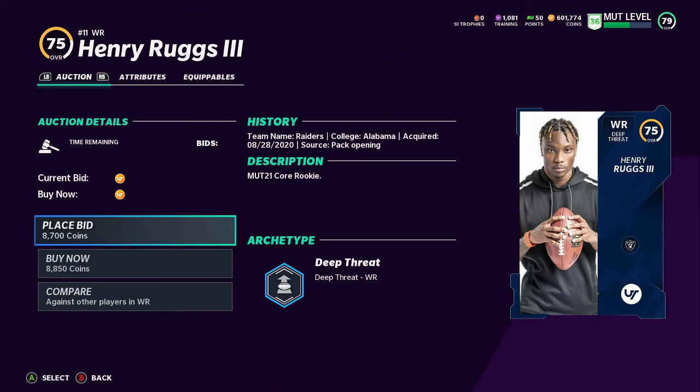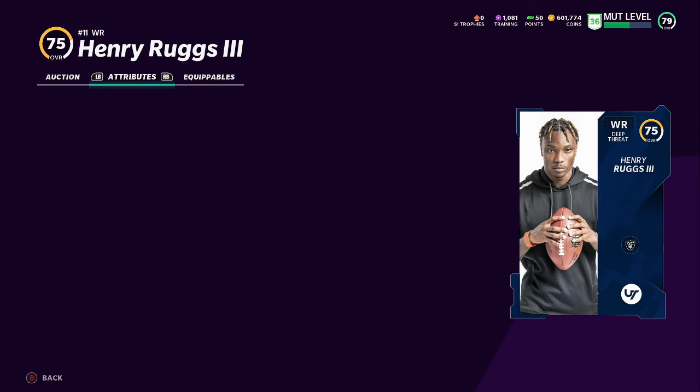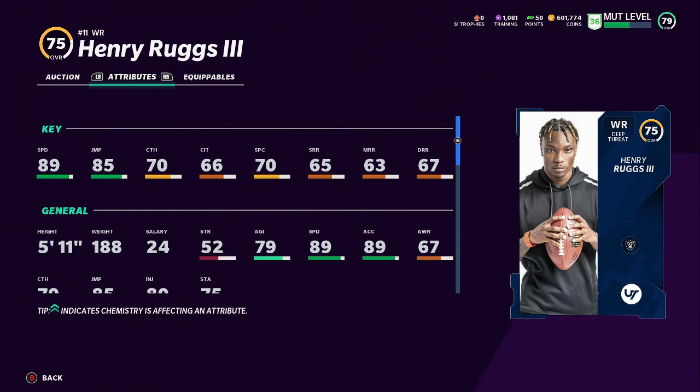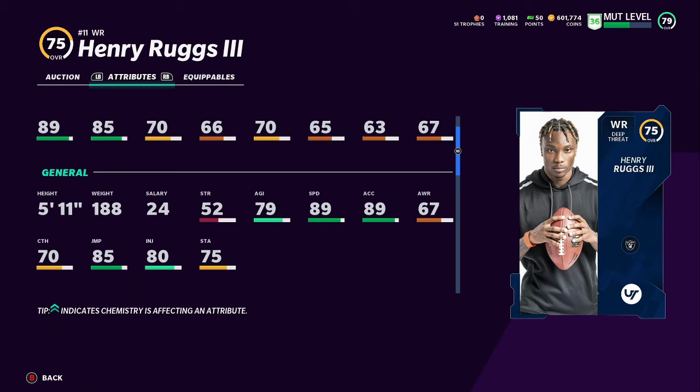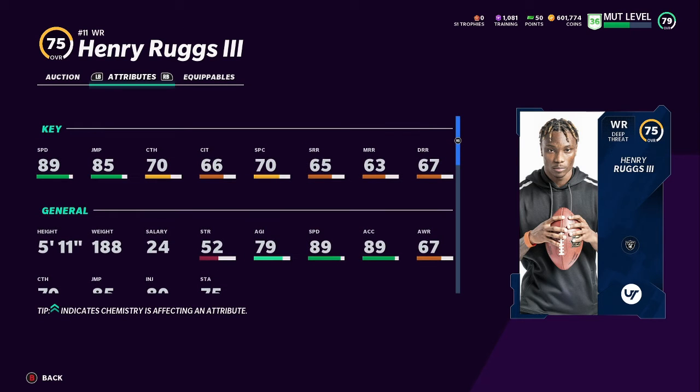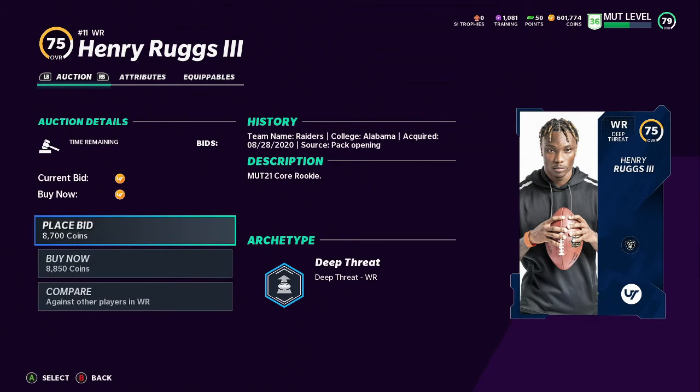Next receiver: Henry Ruggs, the rookie. He came in a little bit cheaper than John Ross but has the same speed. He actually has more acceleration and I think more jump too - his stats are lowkey better than John Ross and he's cheaper. I'd probably recommend Ruggs over John Ross to be honest.